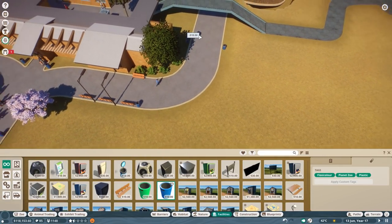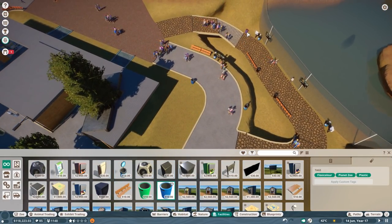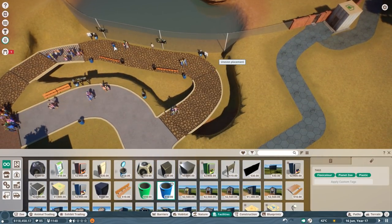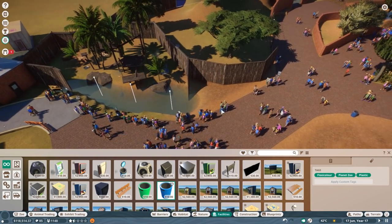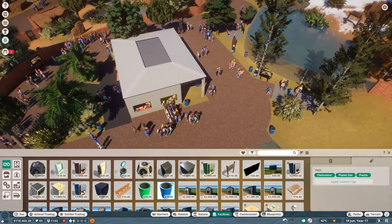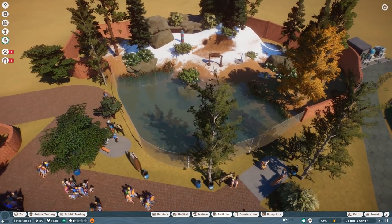I just waited, thought let's record later that day, and hopefully it's gonna work out, but apparently it didn't. Also in these two hours, none of my animals decided to get pregnant. I didn't get any babies in my other park either. I tried everything. They changed a few things in the 1.3 beta update to make it a bit harder, according to feedback people gave, which is great, don't get me wrong.